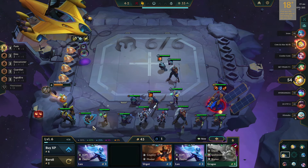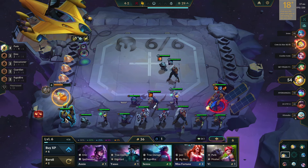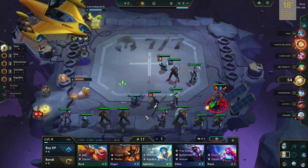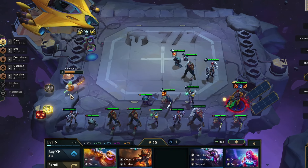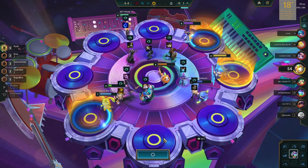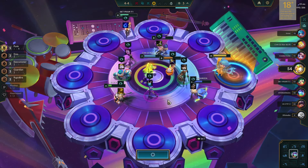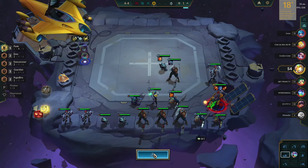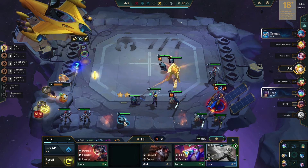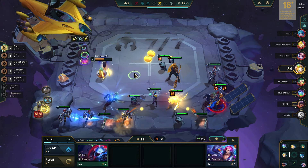In the third augment selection, I picked Return on Investment, which gives me a tactician crown after 16 shop refreshes — I'm obviously going to do that in these reroll comps. Immediately I started rolling for Pantheon copies, and once I got the plus-one slot, I stopped rerolling. Then I added Vi to have five punk synergy, which can reach six if I'm fortunate enough to get either a punk emblem or a spatula — that's why I preserved a glove on my item board. Finally, my Pantheon also got maxed out along with Twitch.